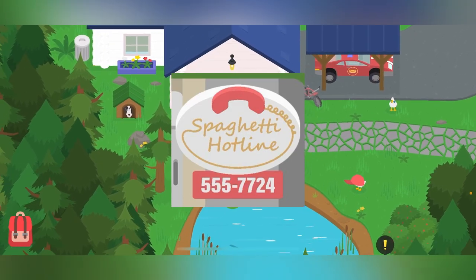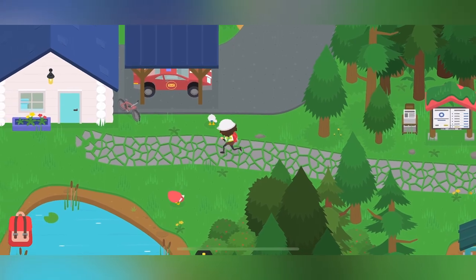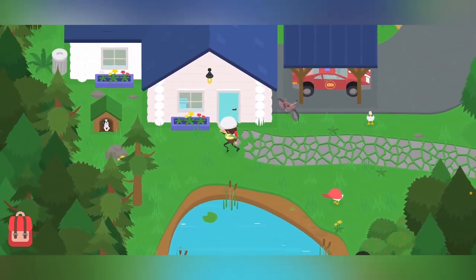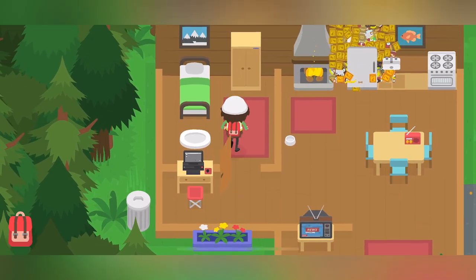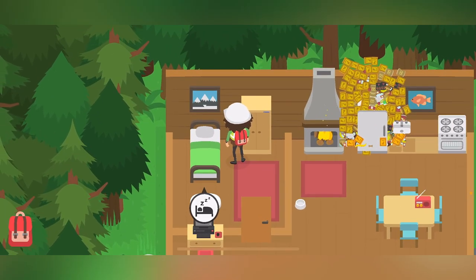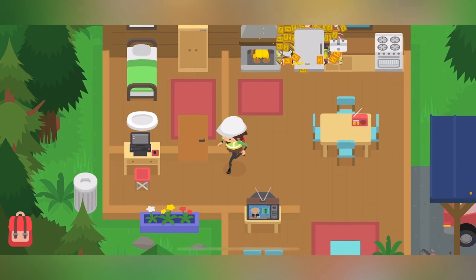The third thing is signs for our house. Spaghetti Man has one for his business, and even though we don't have a business right now, it'd be kind of funny if we could have our own little sign hanging in front of our house that just said 'Sasquatch' or something, and whenever we got a delivery the delivery man would comment on it.